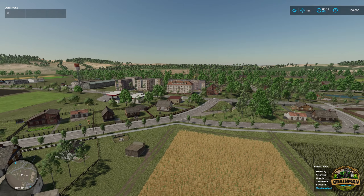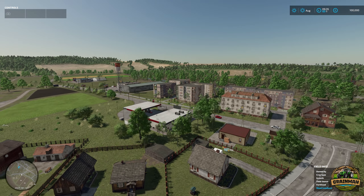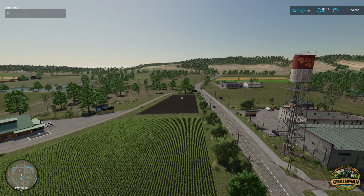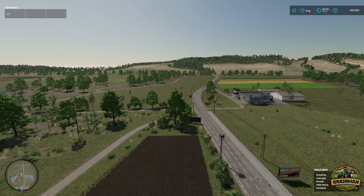Hello everyone and welcome back to another Greenman Travels adventure. Today we are on the new premium expansion map Zelenka, which was released today on the 14th of November 2023.